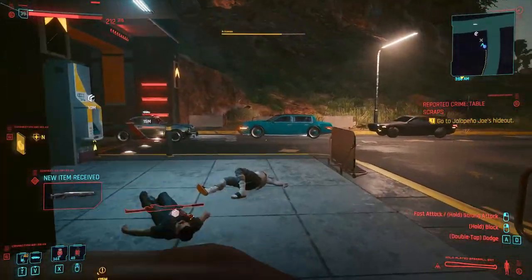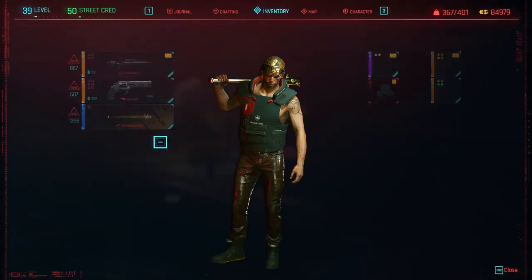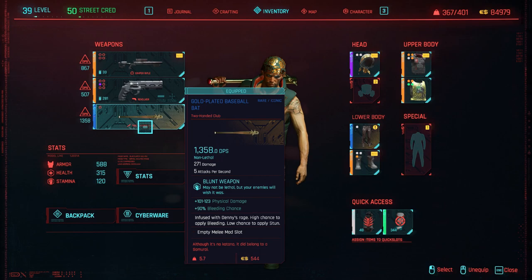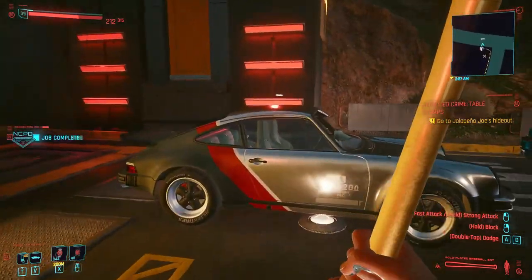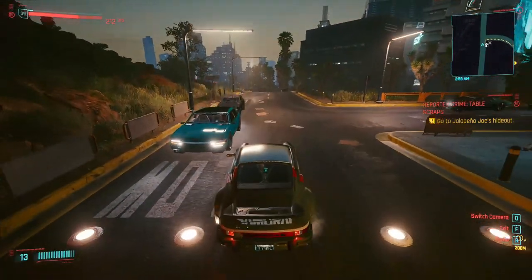So this is the gold plated baseball bat. You can upgrade it — it's an iconic one. When used with Danny's rage it has a chance to apply bleeding and a chance to apply stun. There's also an empty mod slot. This is a really good weapon. Thanks for subscribing to my channel, give this one a like, and see you very soon in the next video!